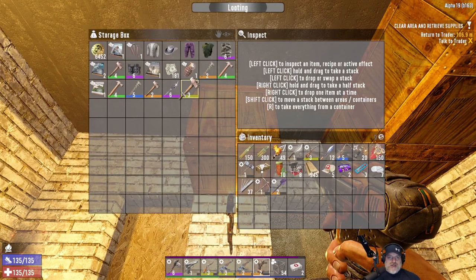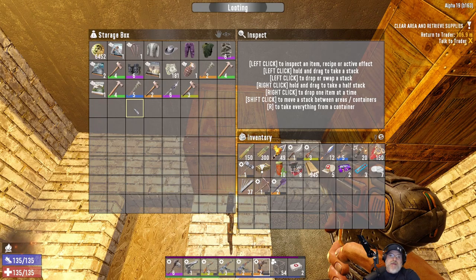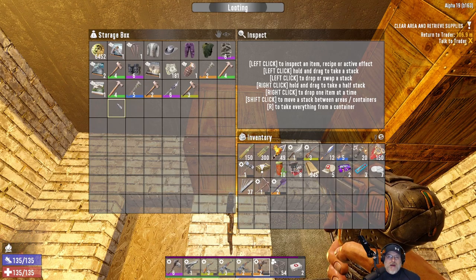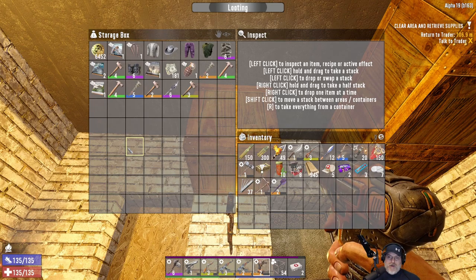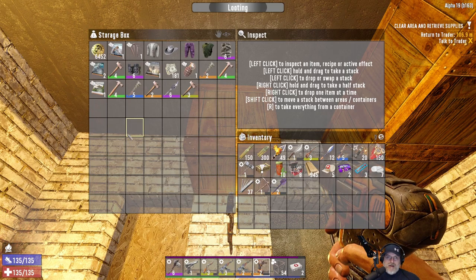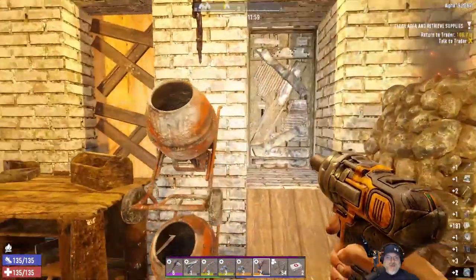All this loot here we found from just doing some minor looting. What I mean by minor looting is if I'm out and about and I see a bunch of cars, I'll loot them. Or if I see a Shamway box in a garage, I'll hit it. But fat loot in big crates and safes, I'll make sure to do that on camera. So we're going to go ahead and take all this stuff and sell it and make ourselves some more bank.